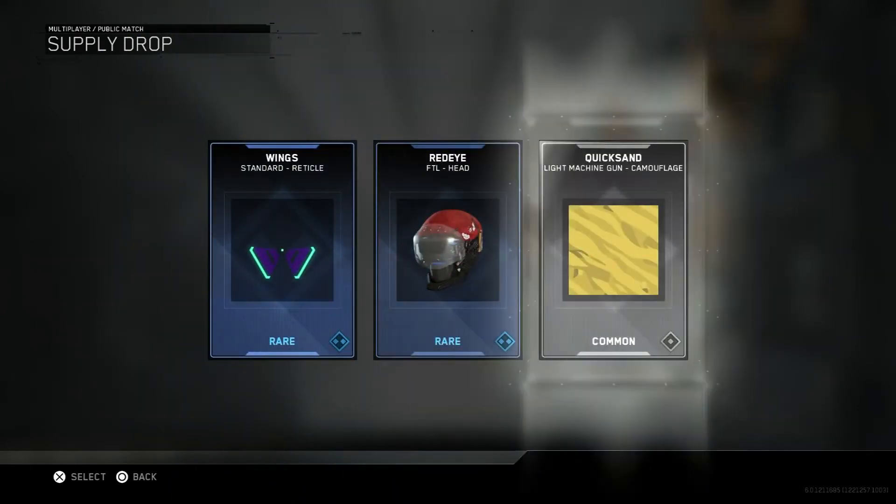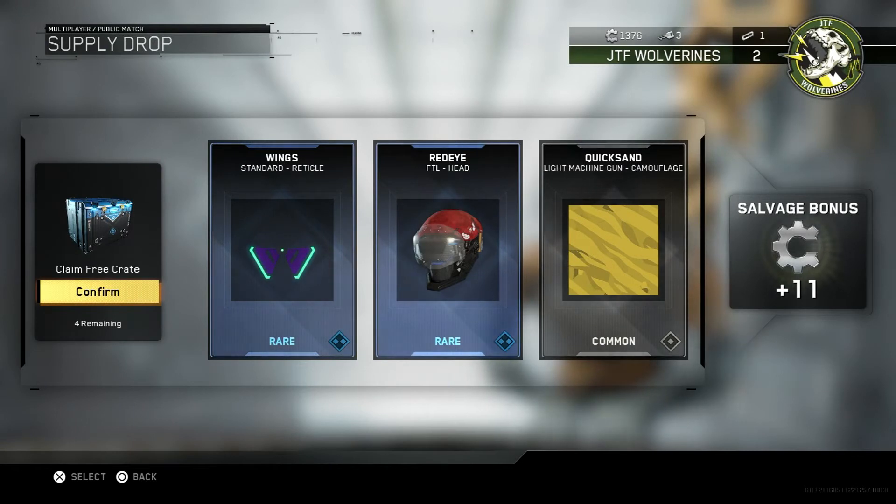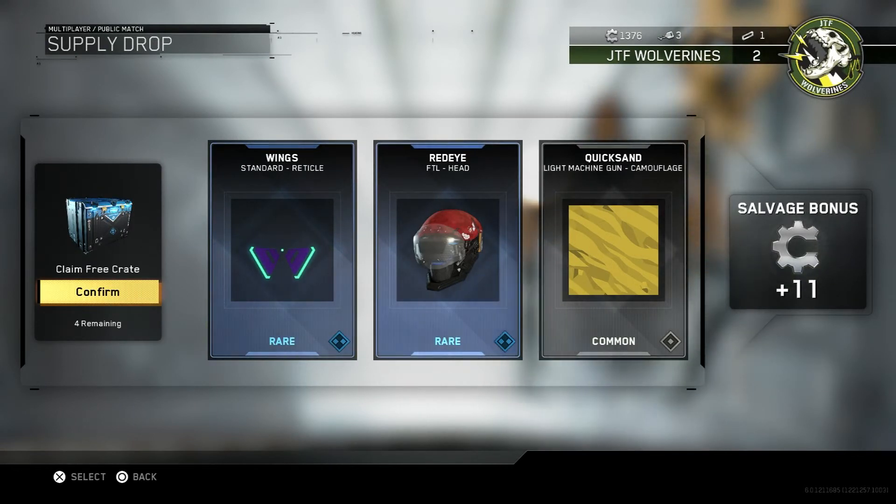So we've got the Wing Standard Reticle. We've got the Red Eye FTL Head, which looks pretty cool. And a Quicksand Light Machine Gun Camo Common. Plus 11 Salvage points.